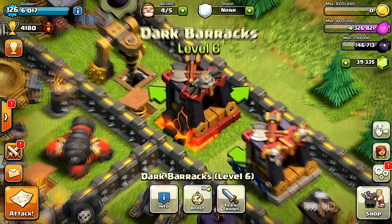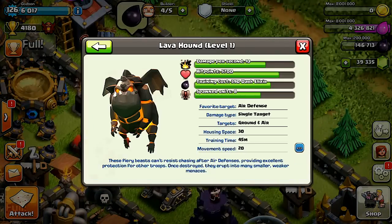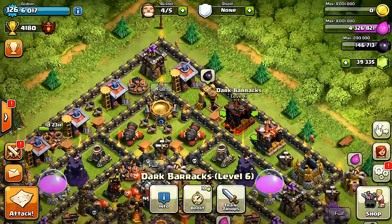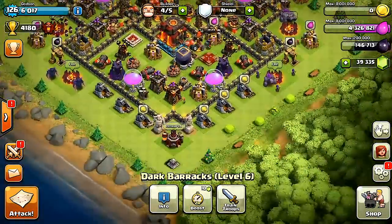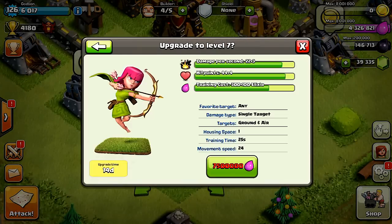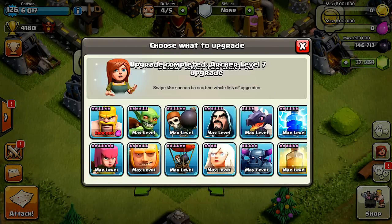Wow, that looks awesome — looks like a bat is on the front! And there's a new troop: the Lava Hound. Here are the stats, guys — go ahead and take a good look. The housing space is pretty good, not too bad — that's like the same as the Golem. And the archers on the Archer Tower were upgraded as well, so let's go ahead and upgrade the archers now.